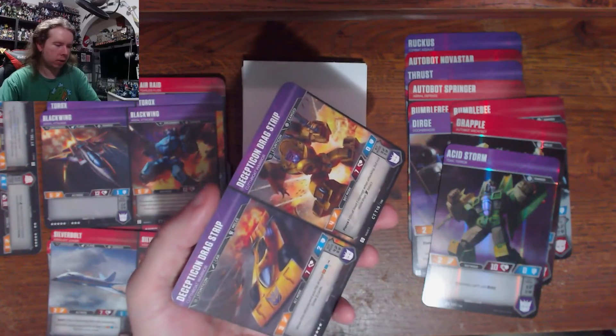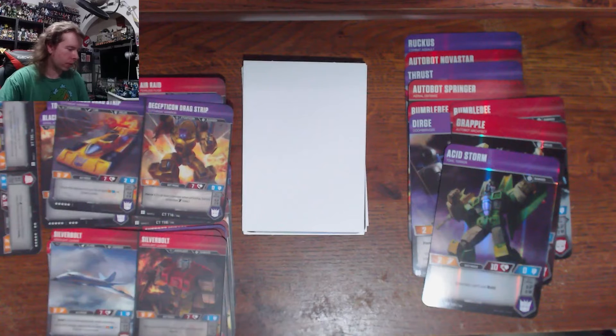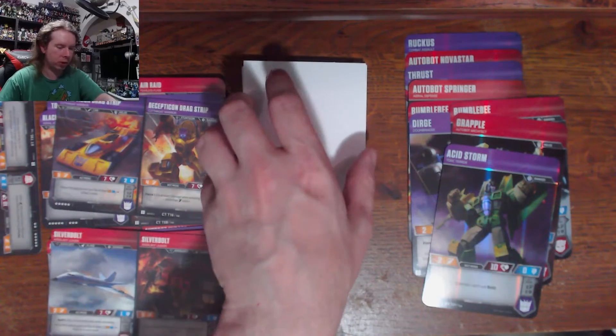Drag Strip — another Stunticon. Getting so close on so many of these. He's got a little more G1 to him in vehicle mode — he's got his twin wheels at the front.